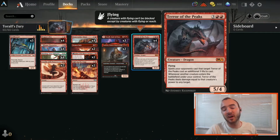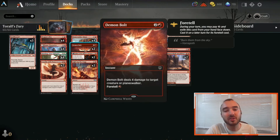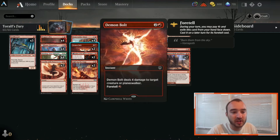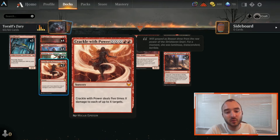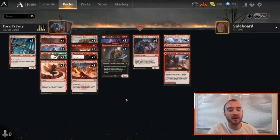We're running 2 Demon Bolt. Getting 4 damage is a great number — there's a lot of things you can hit for 3 damage and get a little trample over, which is incredibly good. We're also running as a top-end game winner Crackle with Power, the Strixhaven Giant Sorcery. For 5 mana we get to deal 5 damage to up to 1 target, but if we can get to 8 mana, we get to deal 10 damage to 2 targets. That gets absolutely insane with Toralf and is just an automatic game winner — you get to put all that excess damage onto other things.